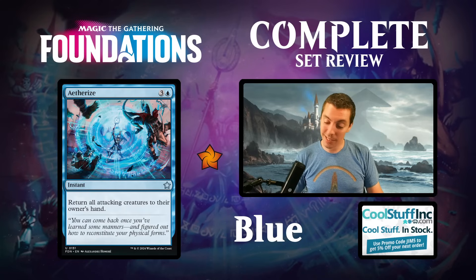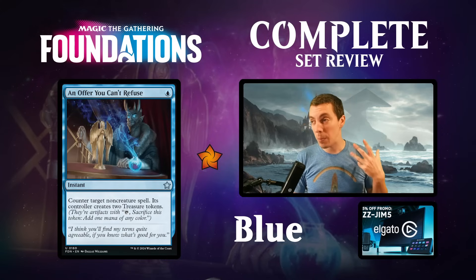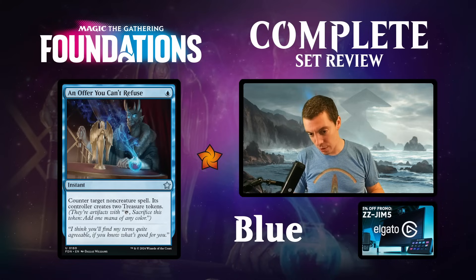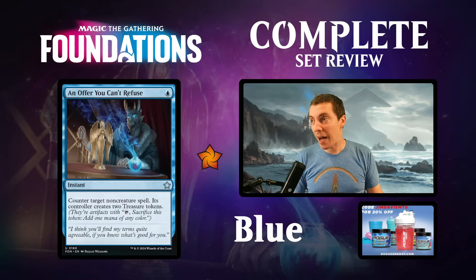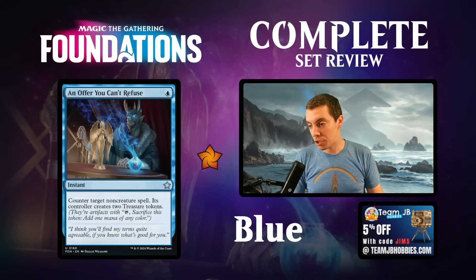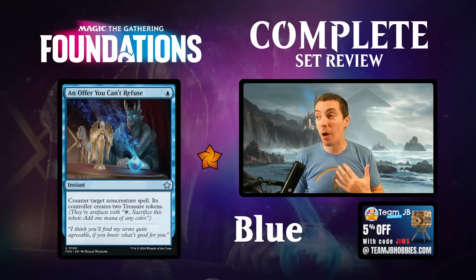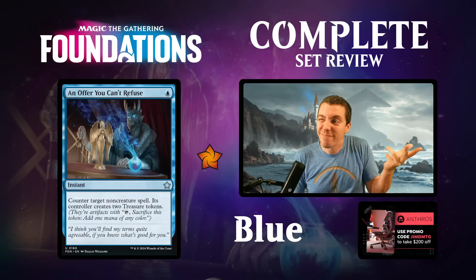An Offer You Can't Refuse - there are a lot of reprints in the set, so we'll go over those more quickly. It's a one-mana counterspell for non-creature spells that gives two treasures. This is an interesting safety valve. It can be a cheap way to stop a combo or defend a combo. It can also be a combo enabler - a ramp spell if you play a zero drop and counter it - but that's pretty fringe. Weird card is what it is.